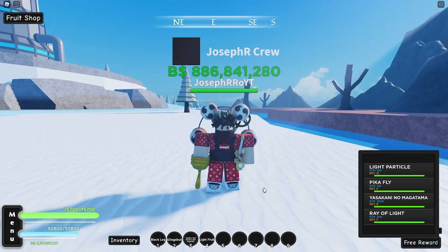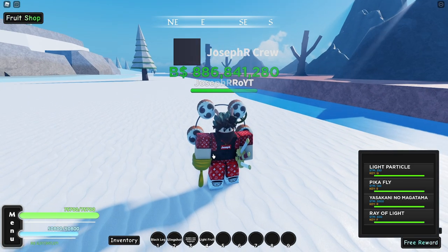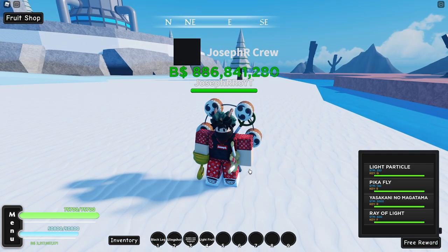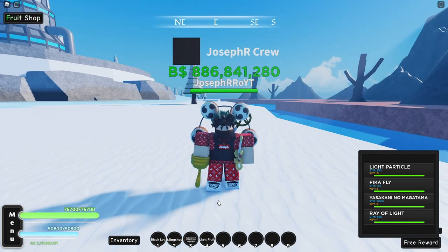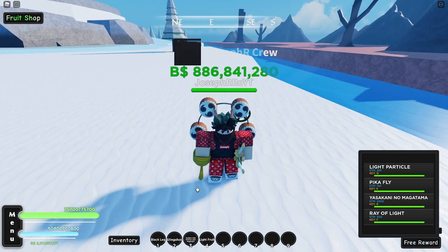Maybe in the future they will add more accessories like a secondhand thingy, maybe some belts, pets like monkey, dog, cat. I don't know what pirates did get, but maybe we can get wooden legs — who knows. Also right now we can use up to three accessories: the back, head, and hand.